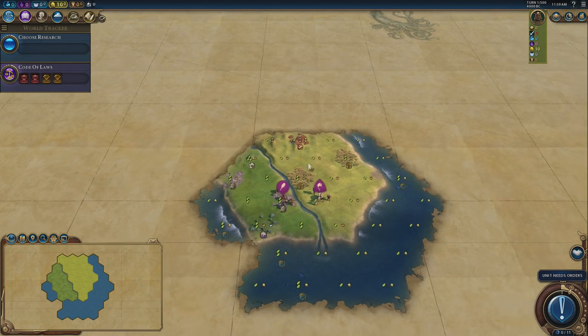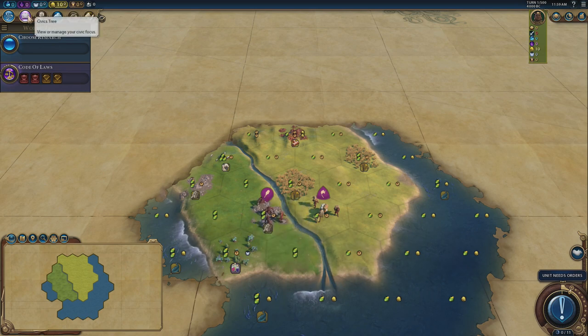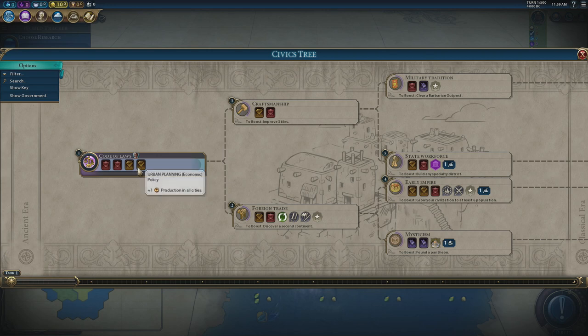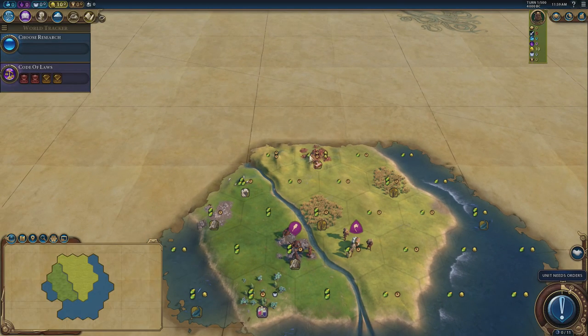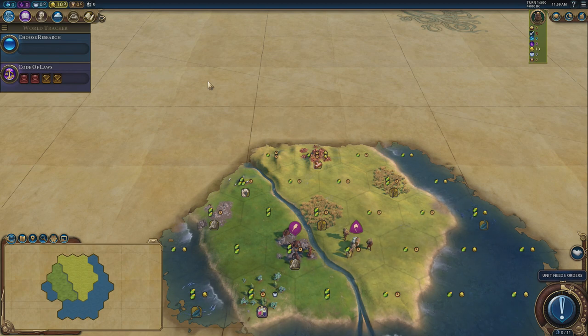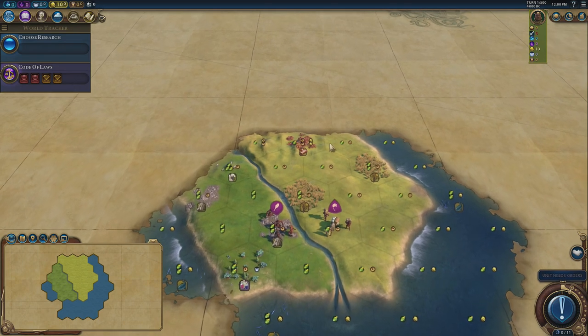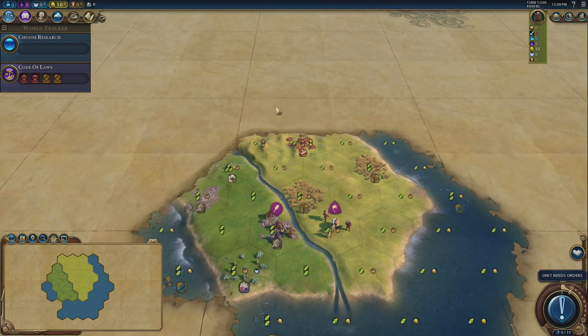Finally, Pantheons — get one as soon as you can. Use God King at the very beginning to get your Pantheon quickly, then switch it out. Divine Spark is a great choice for the extra great scientist points. You can also get extra production from strategic resources, culture from camps and pastures, and camps giving extra food and production. It's worth getting a Pantheon — otherwise you're just leaving stuff on the table.